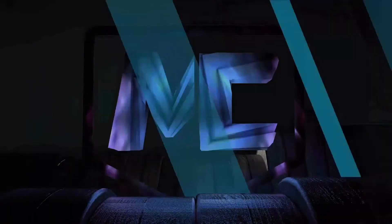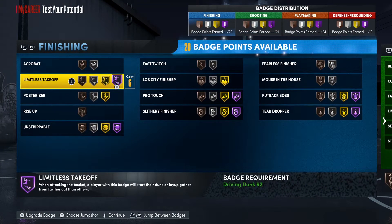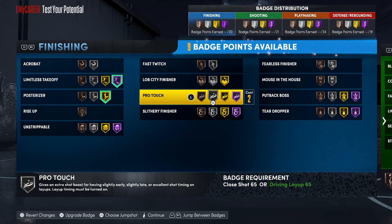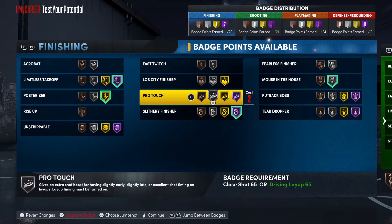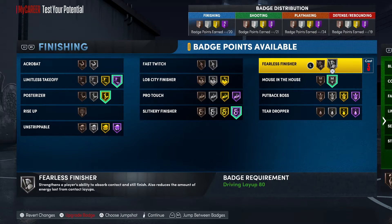Now I'll show you guys the badges — bear with me a little. I'm taking off Hall of Fame post footwork, dropping post fadeaway to Gold, removing slithery finisher Hall of Fame, and then you can put those badge points wherever you want. I'm putting mouse in the house. Because you play college, you can get more finishing badges — or more of anything — you just select which you need most. For me I'd go finishing so I could get fast twitch or fearless finisher.